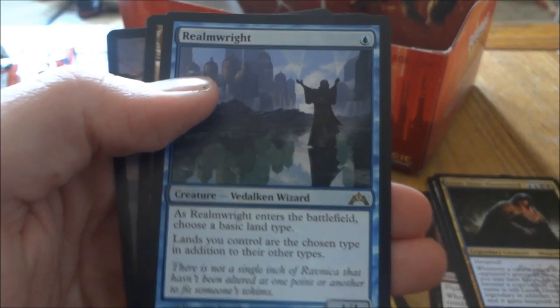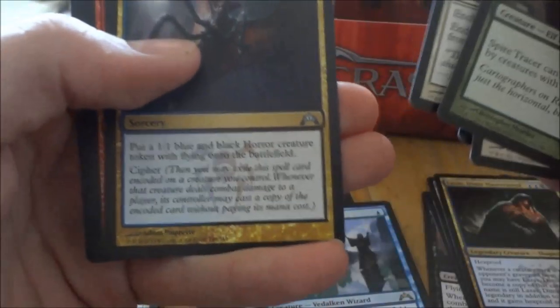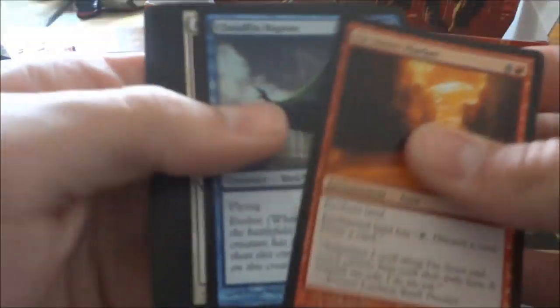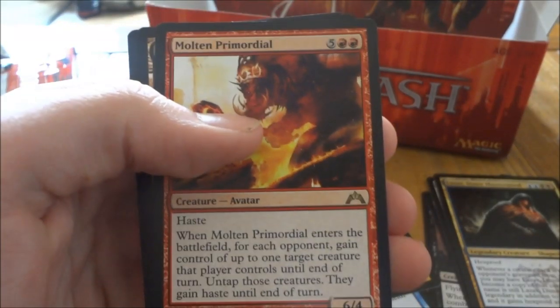Alright, Realmwright — two more packs — and our next rare is Foundry Champion. And our last pack — our rare is Molten Primordial as our final rare. And a Razzle. Okay, this video is already ridiculously long, sorry about that you guys.